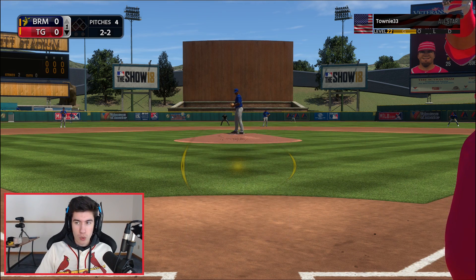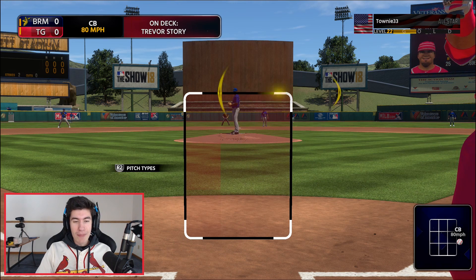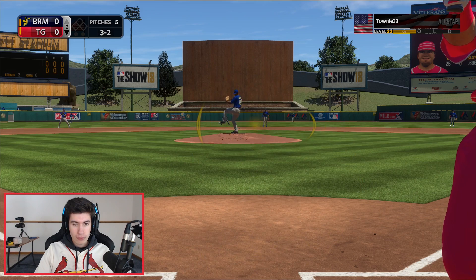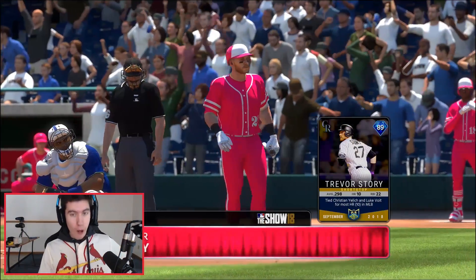2-2 to Kyle Schwarber. Here we go — let's do something big. I wanted to swing at it, 3-2 though. Give me a fastball, same spot up here — I'm ready for it this time. Ball four, man. I wanted to swing again but we're drawing ball four.